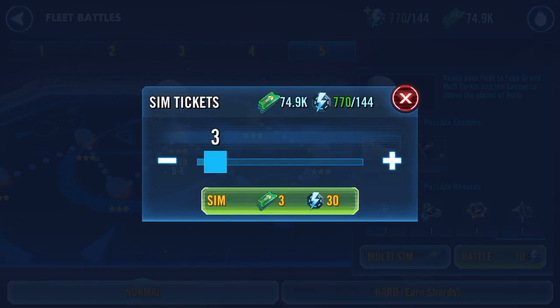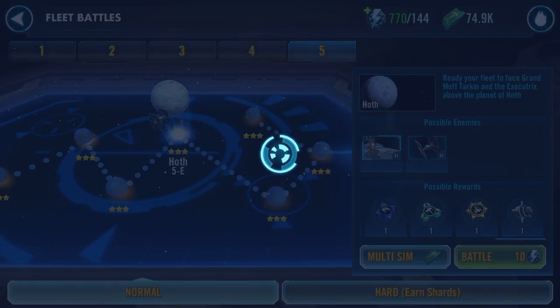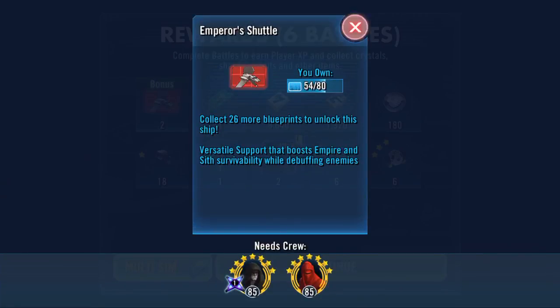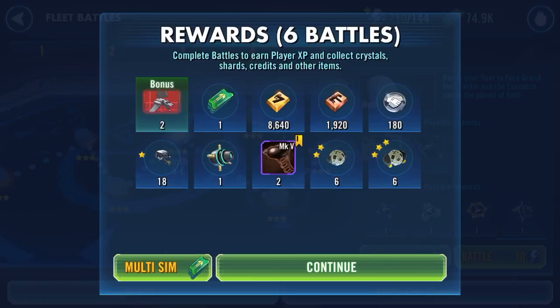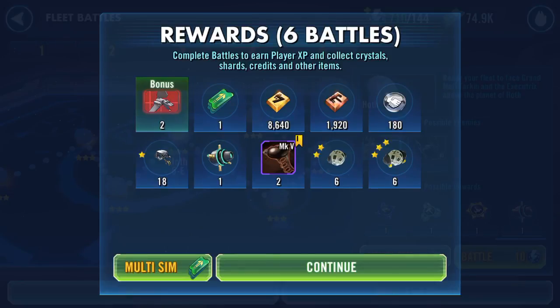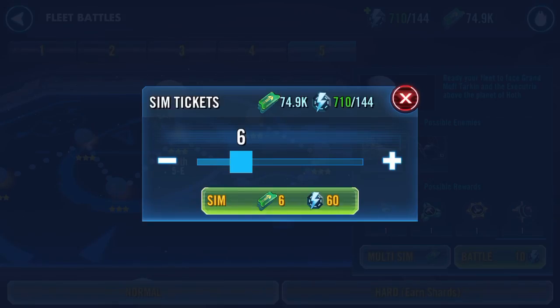I do it in sixes, so here we go again. We've got two of those — two stun guns. One of those. So we're on 620, and I've got one of these things called reinforcement mats as well.